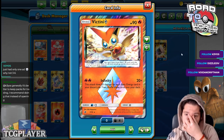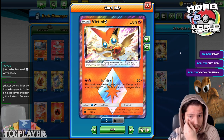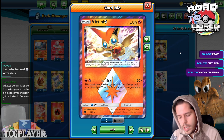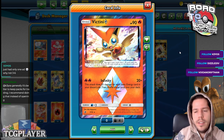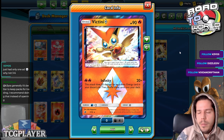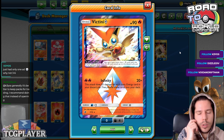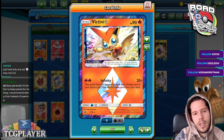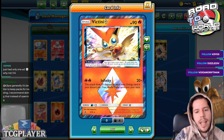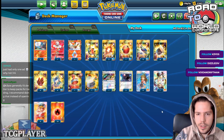We also have Victini Prism Star with the Infinity Attack dealing 20 damage for each basic energy card in our discard pile. We only play fire energies and we play 16 total — two on Victini and 14 others. With this card we can actually one-KO a tag team, and it's a very solid mid-to-late game attacker that replenishes your deck to give you access to more fire energies in the late game.